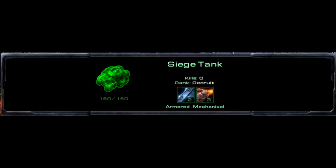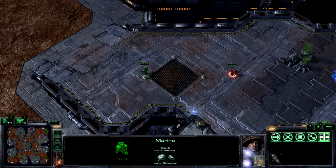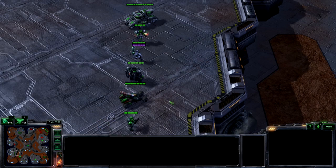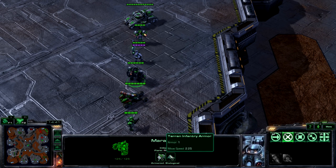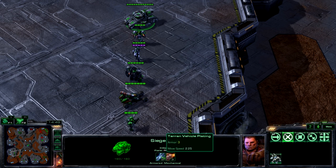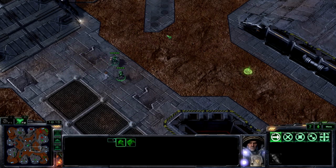This tank has level 2 vehicle plating and level 3 vehicle weapons. Hovering over these icons will show you more information about the unit's attributes. This marine has no armor, meaning that any attack that hits it will deal full damage. Later on in the game, infantry armor upgrades can increase the marine's resistance to damage. You can also see that the marine's move speed is 2.25. As your familiarity with the game improves, you can compare units' move speeds to figure out who's faster. This SCV, for example, has a move speed of 2.81, meaning it'll outrun a marine if the two chase each other.